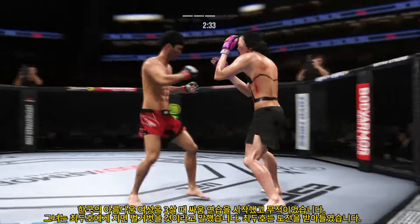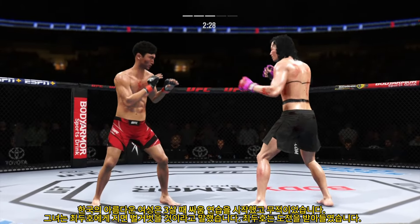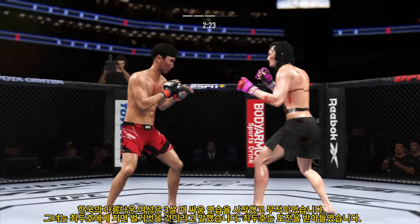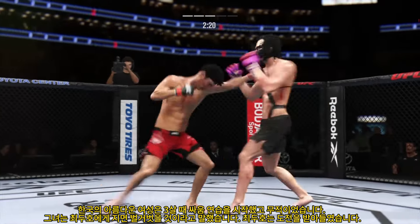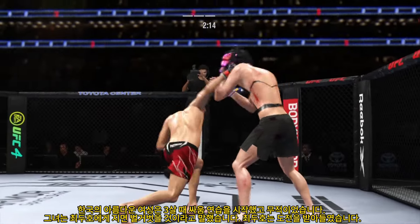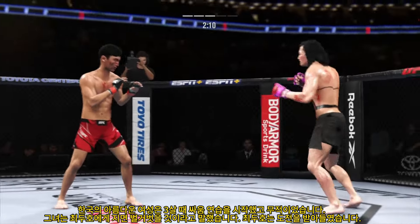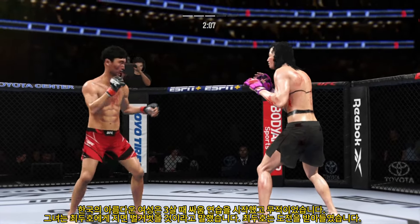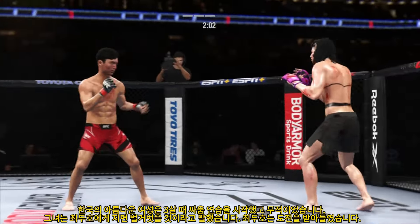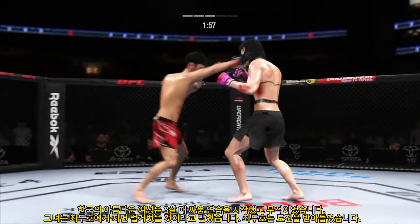Nicely done as he escapes back to his feet. The Korean Superboy gets caught with that punch. Straight right hand has been a good weapon for him. He engages in the single collar tie. This is exactly the sense of urgency you're looking for — try to take the judges out of it. He is lighting them up now. If you can't take many of those, you better check.